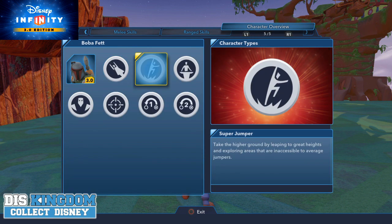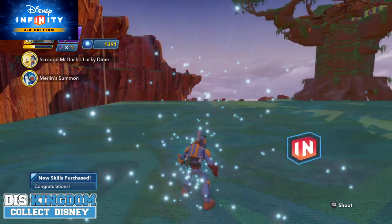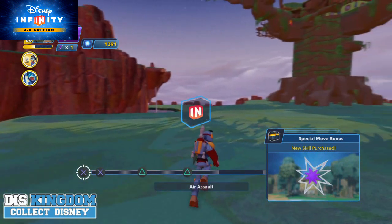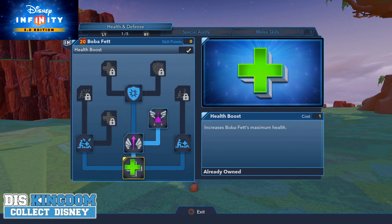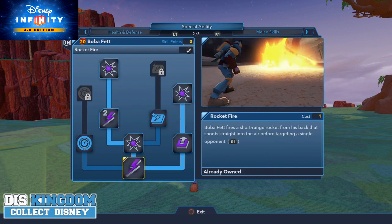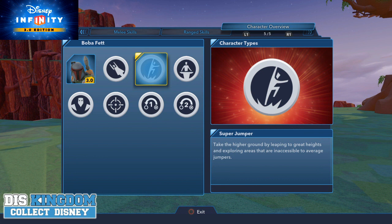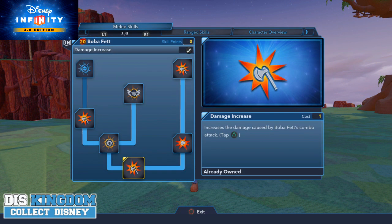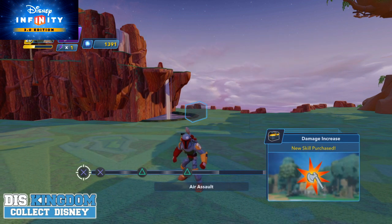I've used up all my points. The overview shows he's a super jumper — well, actually, is he a super jumper? He's also a technician and a flyer. Whenever you buy something in the skill tree you get all these options coming through and it shows you how to use them. Going back into the skill tree, I see 'Take to Higher Ground by leaping and exploring.' He's a super jumper but also a villain. I don't see his super jump option on the menu, which is a bit odd, but he's a flyer anyway so it doesn't matter.